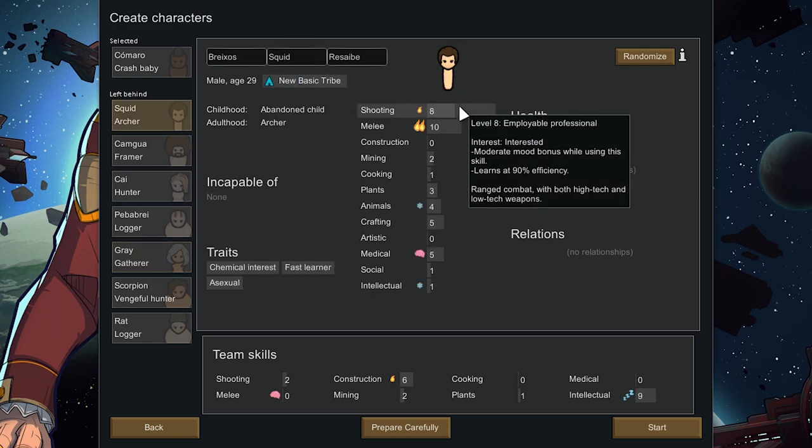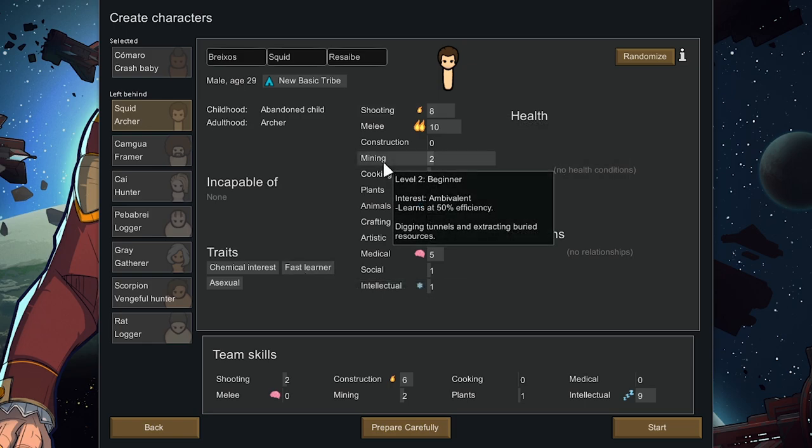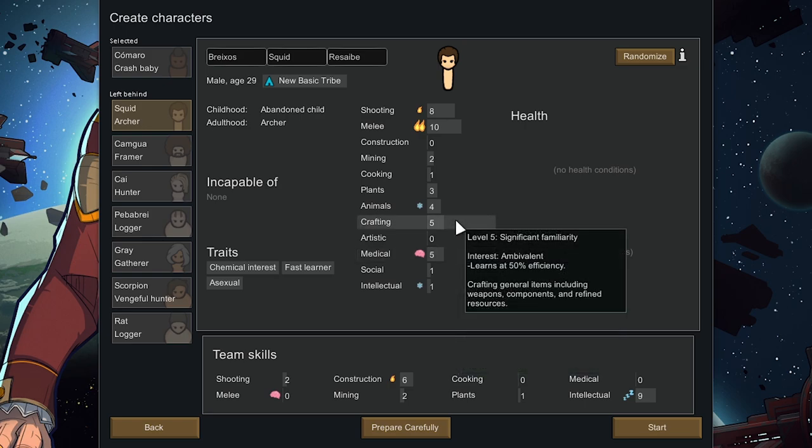This dude Squid could be a really good starter actually. He's got a decent amount of shooting and melee, and he's a fast learner so he learns everything 75% quicker. With the interest framework mod everything is learned at 50% base, which I think in vanilla it's 35%, so he's actually going to be even better than minor passion. He's also got some decent skill in things we actually really need — medical could be really good, and he's a natural genius at medical, slowly gaining XP through innate gifts. Crafting is five so he can make a short bow right away, and he's got three planting as well.